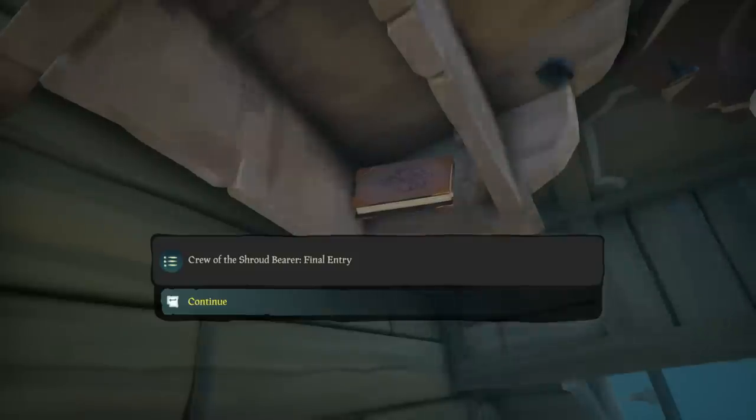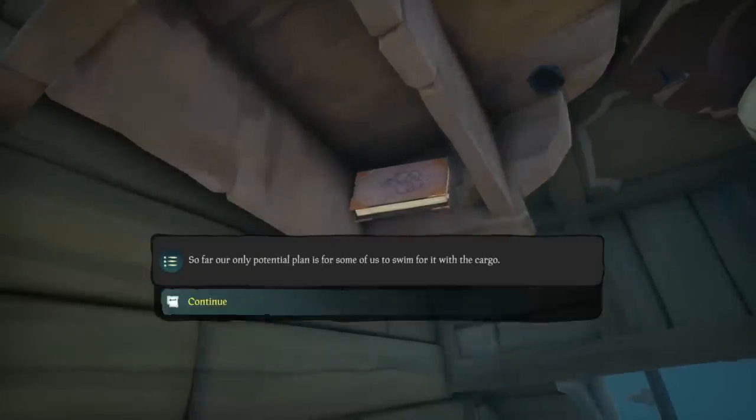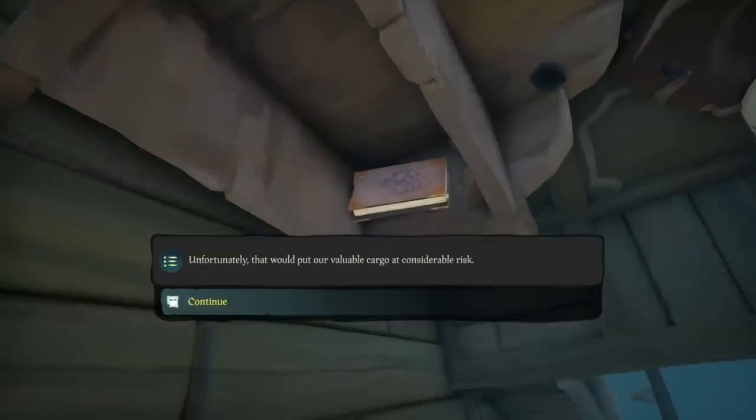Now, when you swim down into this wreck, if you go into the captain's quarters, you will find the captain's logbook on the bookshelf. It's not a treasure item, but you can read it. You can only read the final entry, which essentially says that the ship, the Shroudbearer, was carrying precious cargo when they were suddenly attacked by this scary ship.